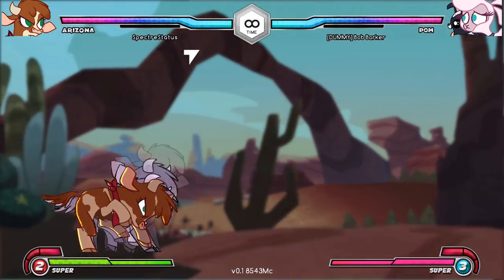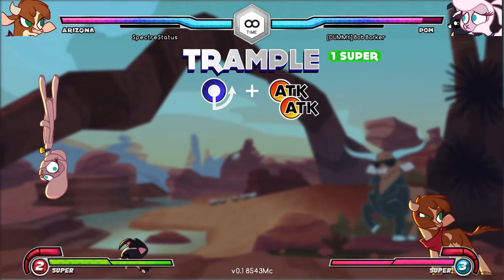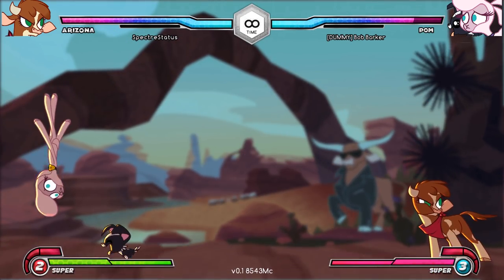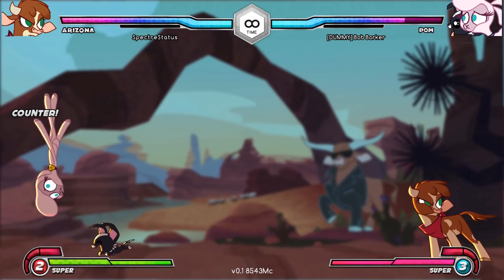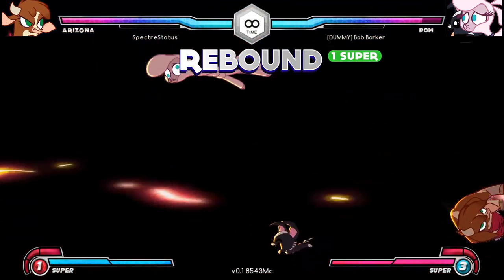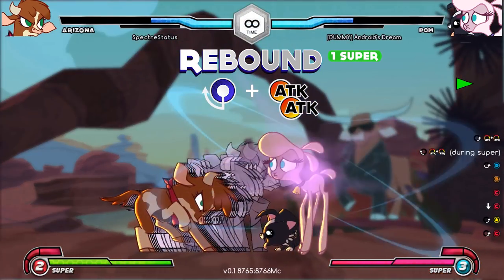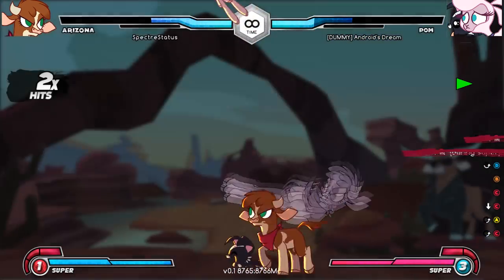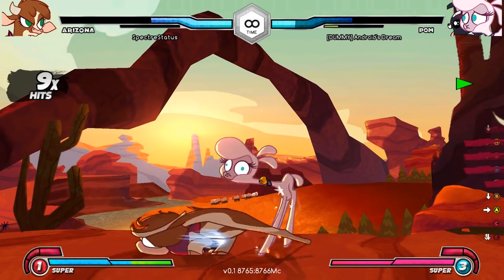Arizona's level one super is Trample. The command is quarter-circle forward and any two attack buttons. The closer you are, the more damage you'll do. And since it's a single-hit super, it receives a proportionally larger damage bonus on a counter hit. Her level two super is Rebound, performed by inputting quarter-circle back and two attack buttons just after you hit with Trample. Here, you'll get a second burst of damage, the juggle decay meter refunds by over half, and you get to keep hitting them.